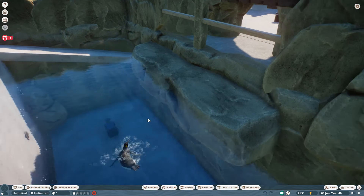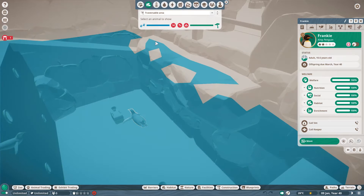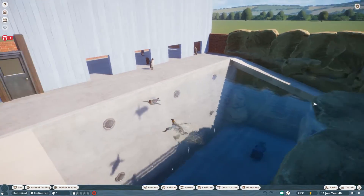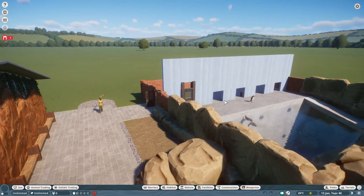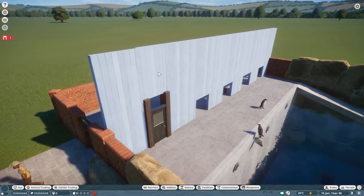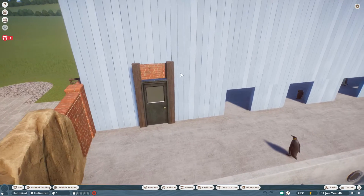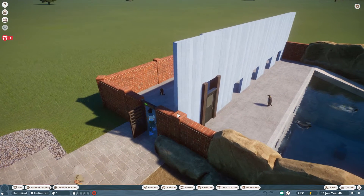I haven't actually seen any penguins use this yet, but if you look at the traversable area it does say they can hop up and use it. I'm happy with that. I'm working on this building at the back - it's going to be a relatively straightforward building. The front wasn't straightforward at all - I had to use all sorts of different buildings and pieces to actually get these shapes in here, but I've just about done it in the end.